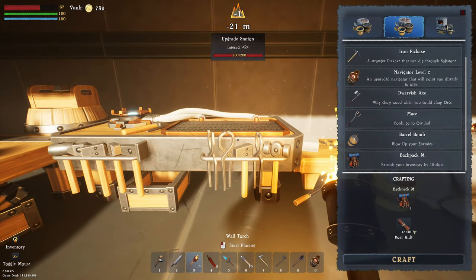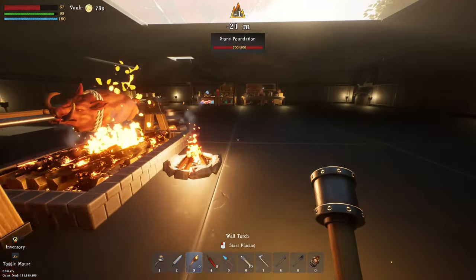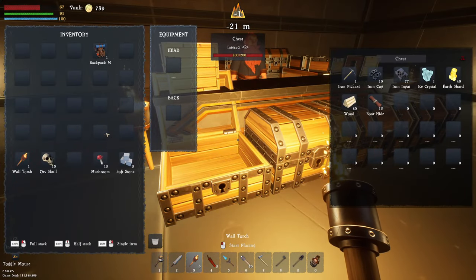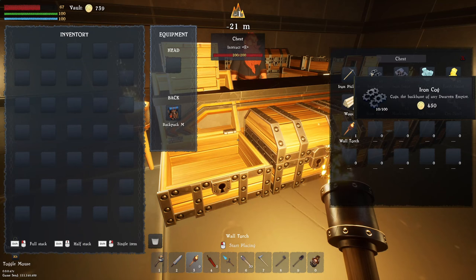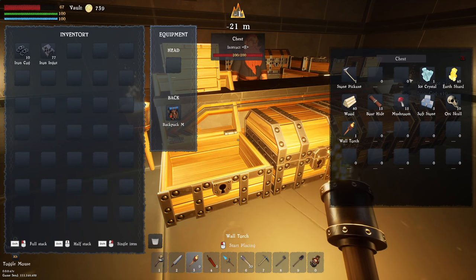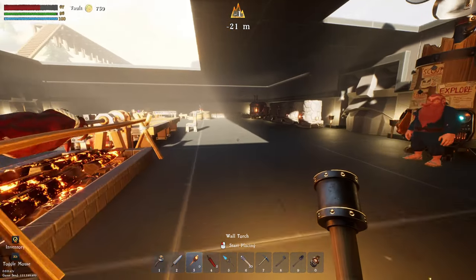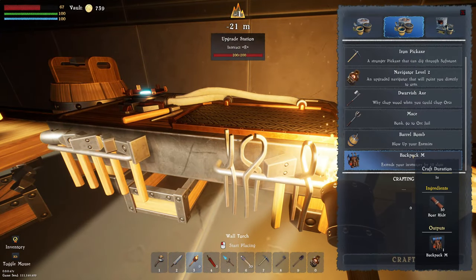I want to craft the medium backpack. Now before we put that backpack on, there's a bug and you really need to know about this - this bug will cause everything in your inventory to disappear. So we're going to place everything in here real quick, and then we can put the backpack on. It gives us some extra slots and then we can take these guys out. Make sure your backpack is empty before you put it on, because everything that's in there will disappear if you don't do that.